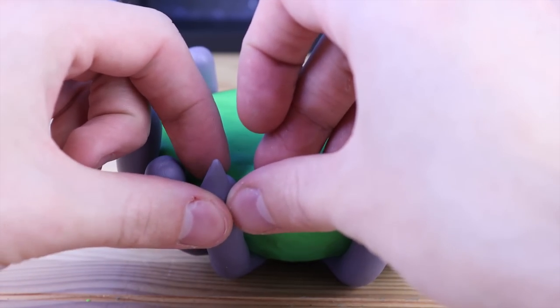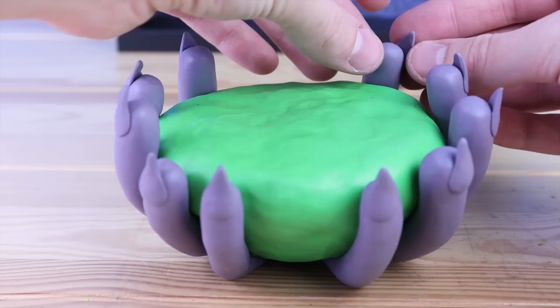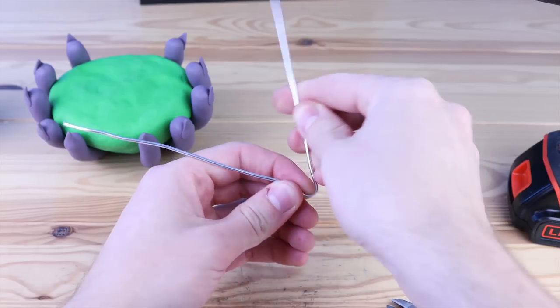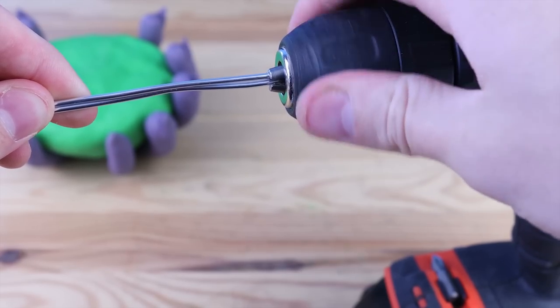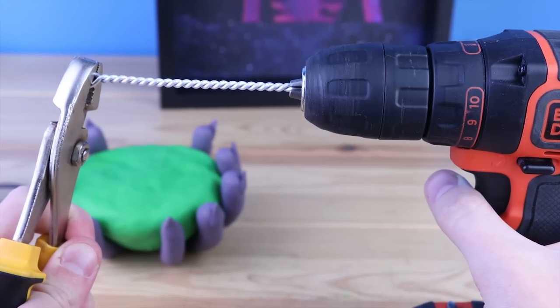Let's add some nice pointy fingernails on top of the fingers. Aluminum wire can be nice to work with, but it is very flexible. So in order to make it stronger, I'm going to double coil it. I learned this trick in the early stages of my channel when I was really into making stop motion characters, and this is a very common way to make the armature wire much stronger.